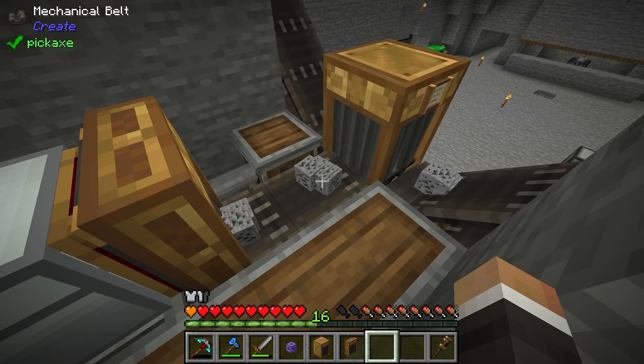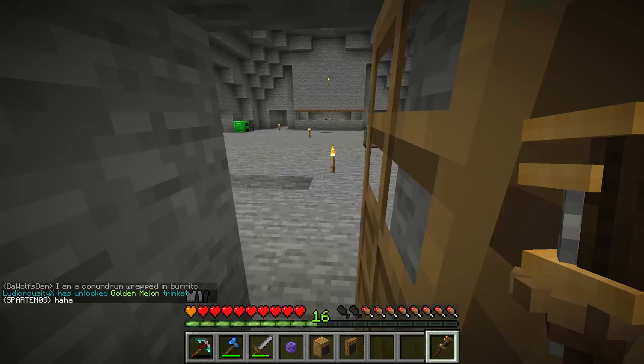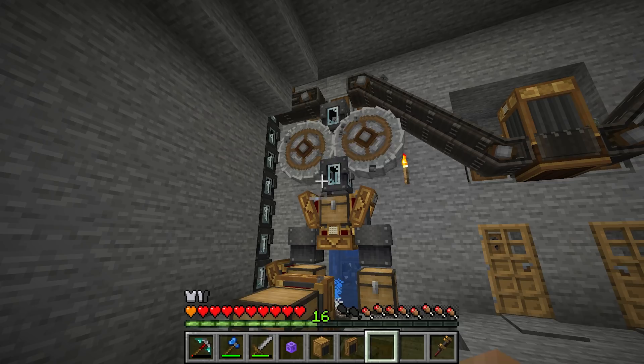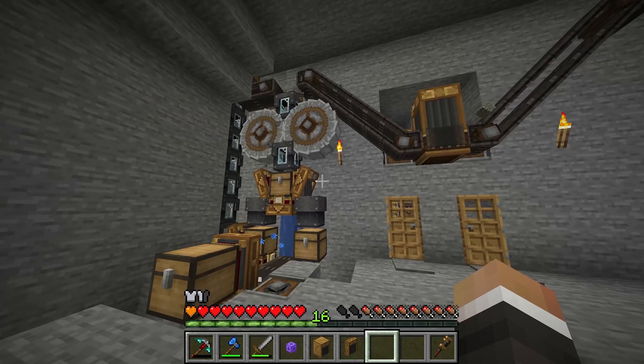We're in a weird situation because right now there's a backlog — for example this is a full stack of coal. I think this is too fast. I'm going to turn this down to maybe two, which might seem crazy slow, but at the moment we have full stacks in here. A full stack of coal is going to get dropped and our crushing wheels aren't fast enough to handle that — they'll take a while to process a full stack.